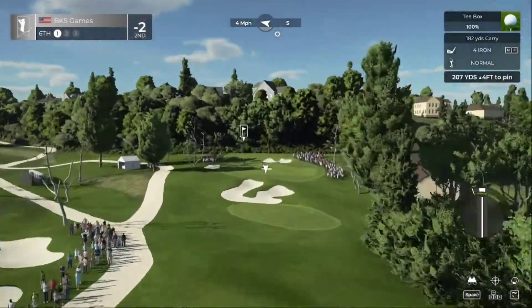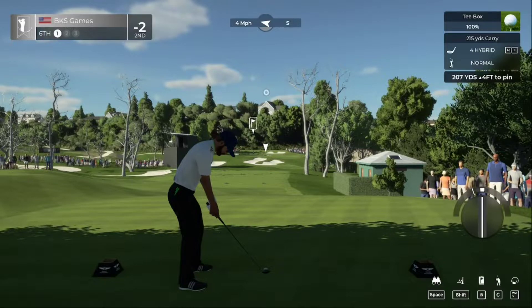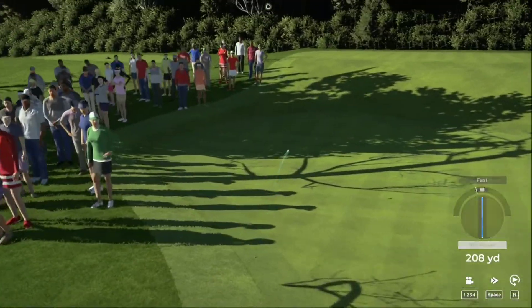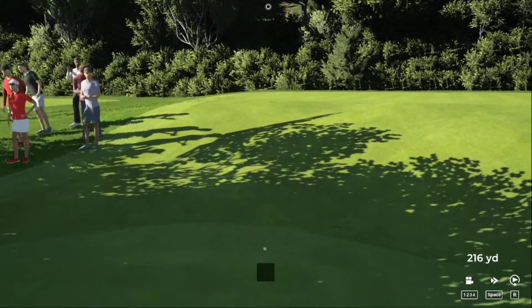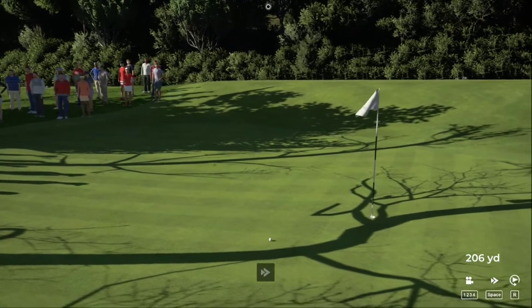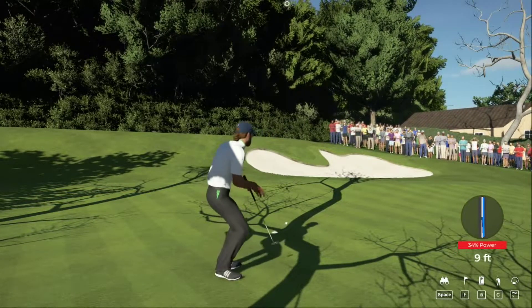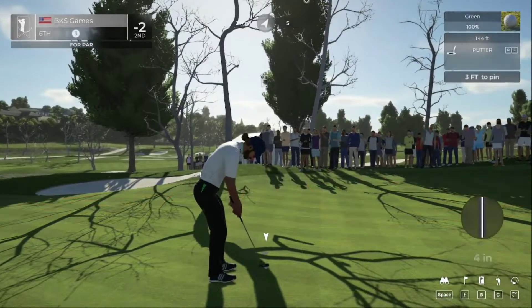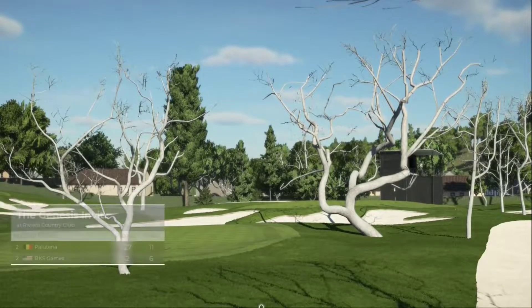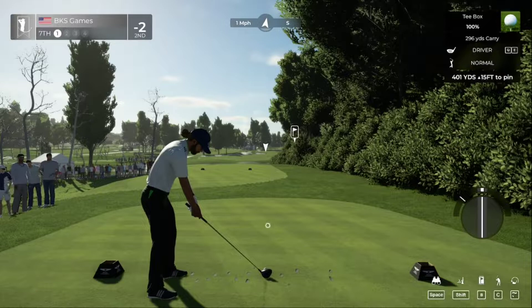We are on the sixth hole now. 91 percent — too hard. Maybe coming down off the hill though — nice. Another green in regulation, absolutely works. Scorecard says two under. Who can actually catch our leader today, out ahead by so much in the final round? It's going to be interesting to see if anyone can contend.